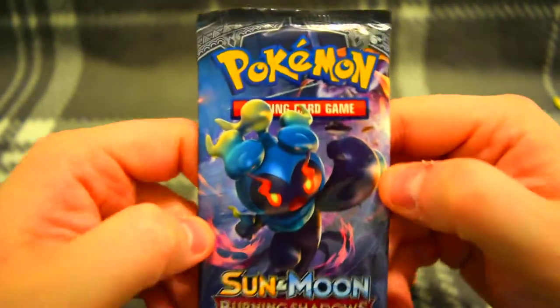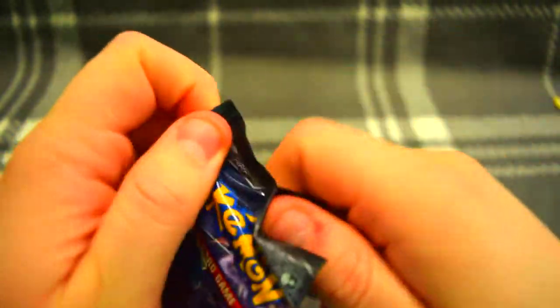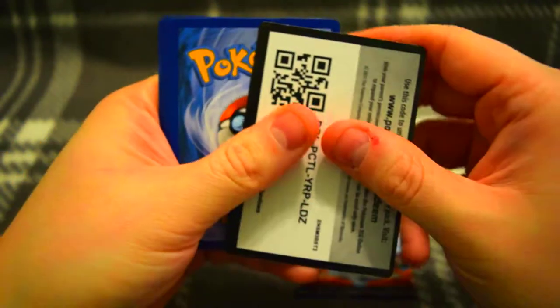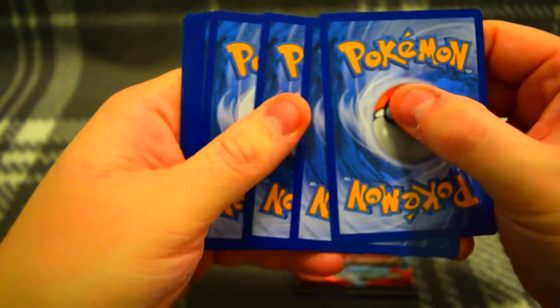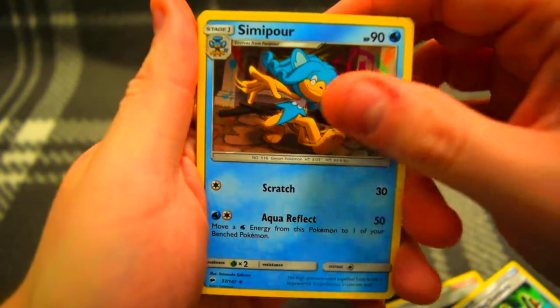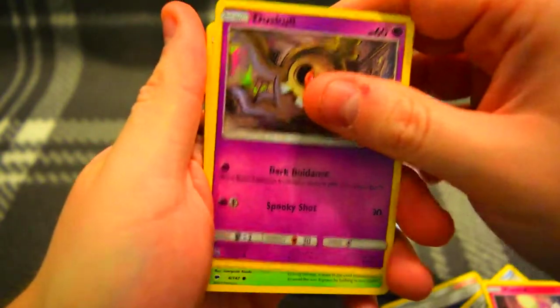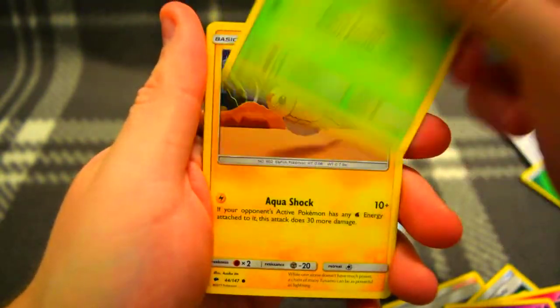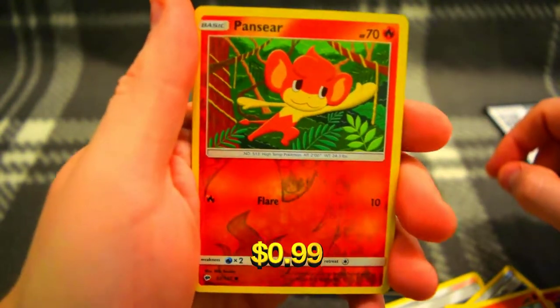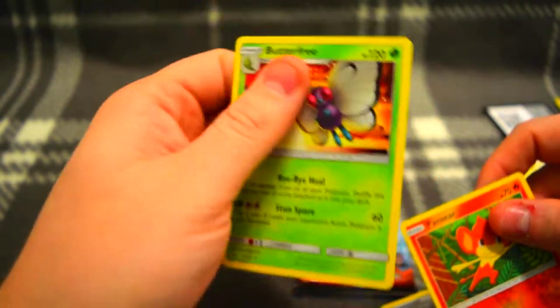Onto the GameStop packs — let's see what these can bring us. There's the code for you guys. Alright, let's open this one. Dumbbells, Simipour, Morla, Duskull, Oddish, Mudbray, and our reverse is Pansear. And a Butterfree at the end. Not great for that one.